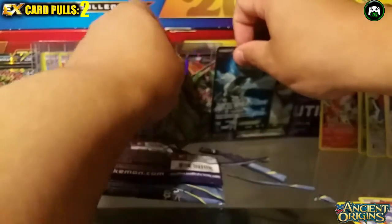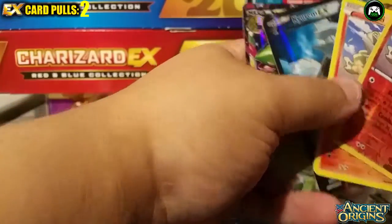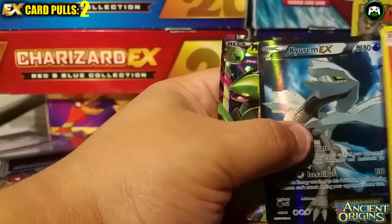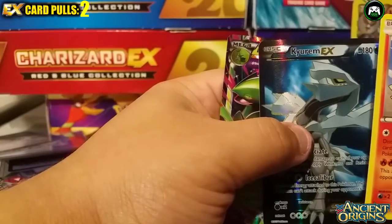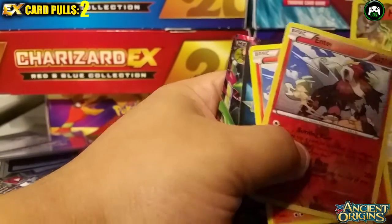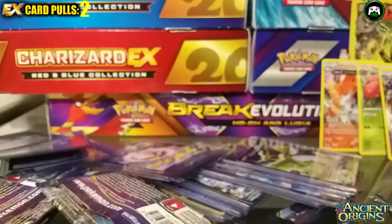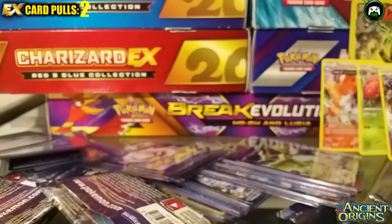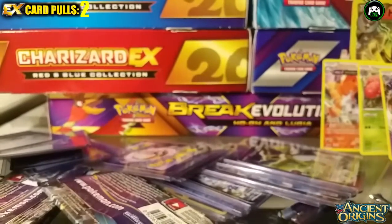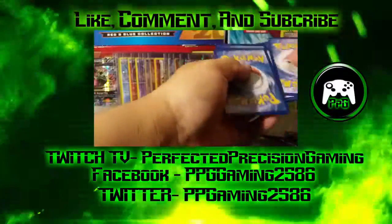It hasn't been a bad unboxing though. Let's see all the good pulls together: a Mega Sceptile, a Kyurem, an Entei with reverse holo, a couple of Porygon-Zs — that's pretty much it for the first eight packs. Thanks for watching, we'll come back with part two soon. Make sure to like, comment, and subscribe. Thanks for checking out the video — follow me on my other platforms too. Later guys!